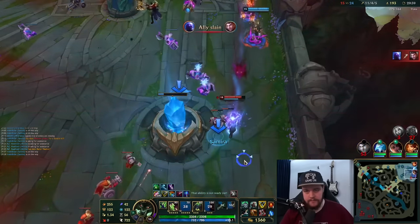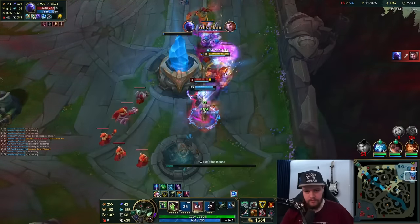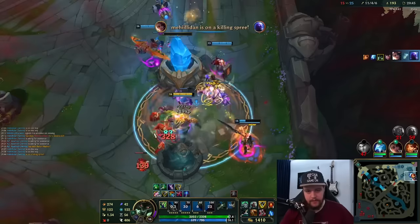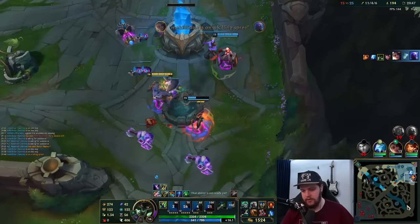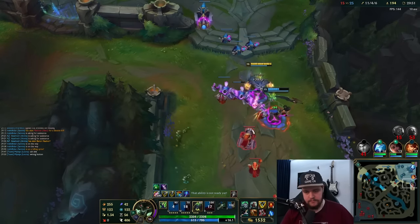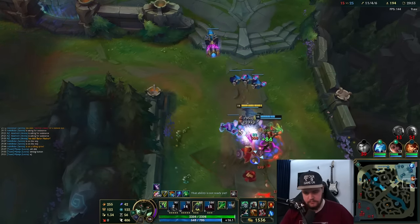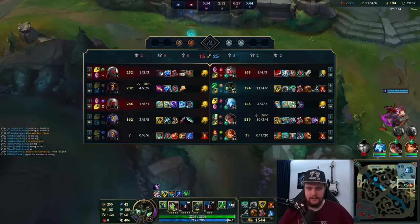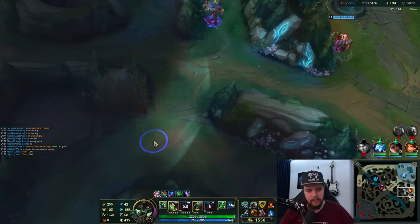W here. Auto attack on this inhibitor — he doesn't? Oh let's go! CC lock was good. I should have pinged it sooner, but I could have gotten my Blade of the Ruined King there.